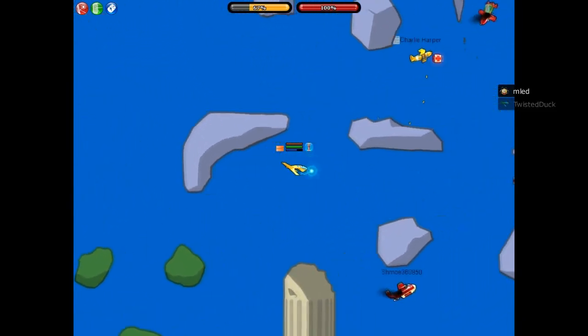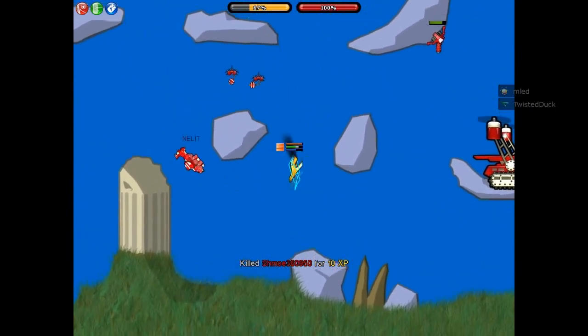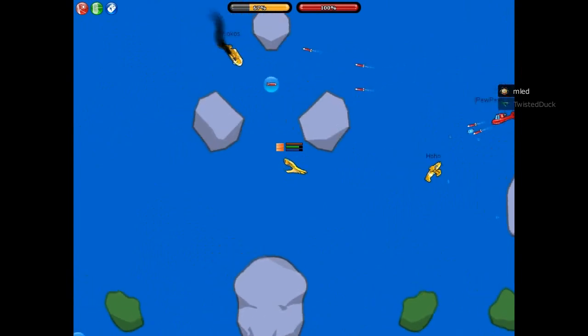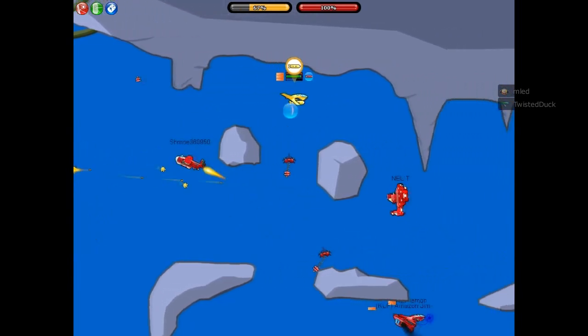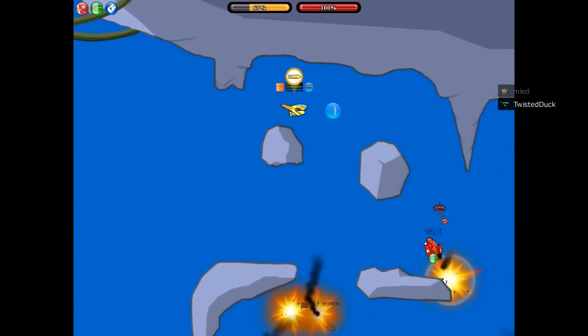You want to stay back and wait till you can warp into someone — like that. For escaping situations, you want to have a double warp: one, two — so that's essentially full energy required. Let's run here — pick up that power-up.